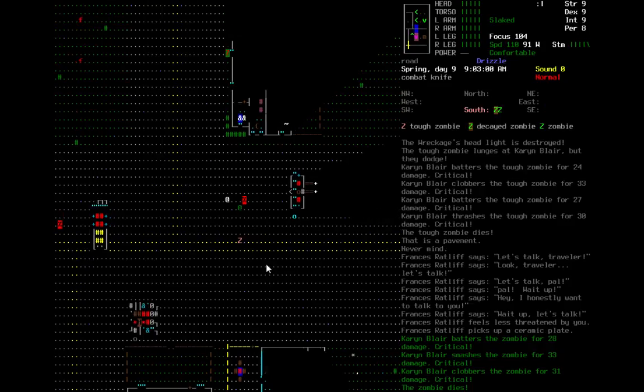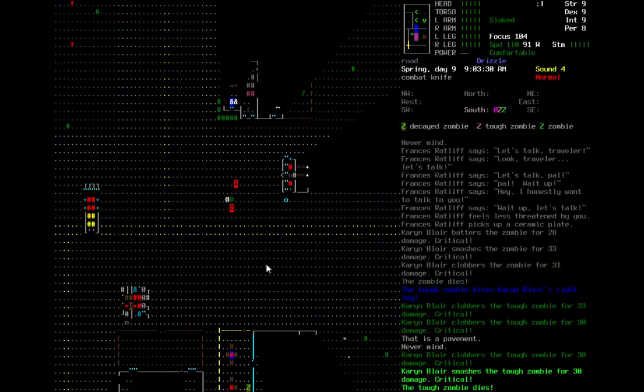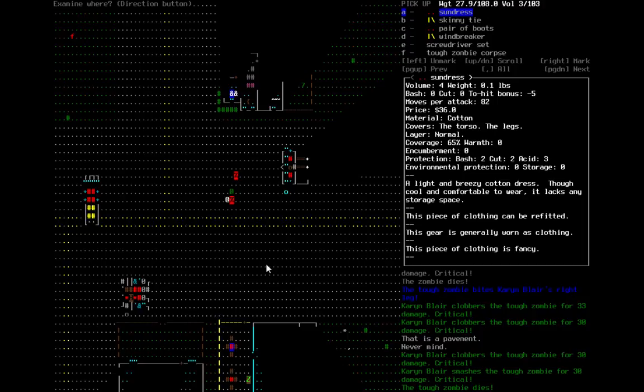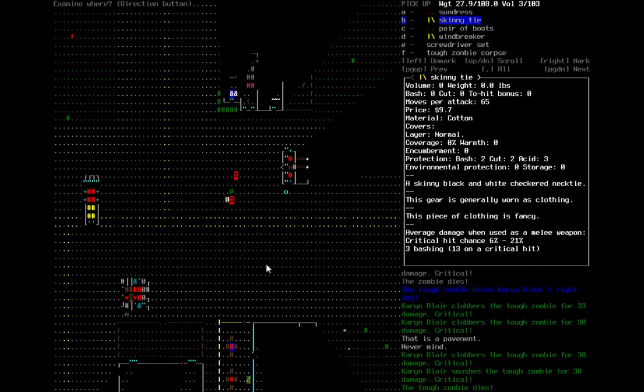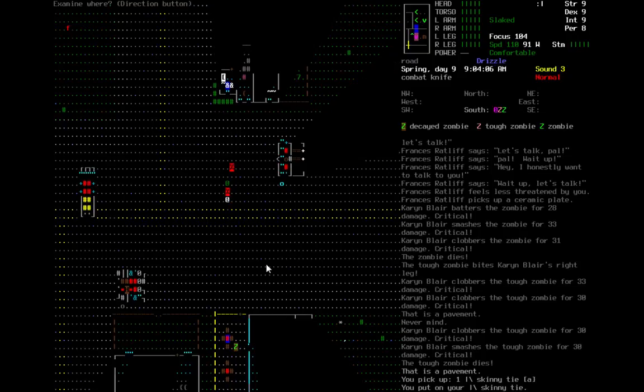Karen just obliterates that zombie in about two seconds and it had nothing on it. That one gets shafted as well. Oh, and a skinny tie — I mean, we could wear it I guess. We want protection. Doesn't seem to encumber us, so now we're styling.